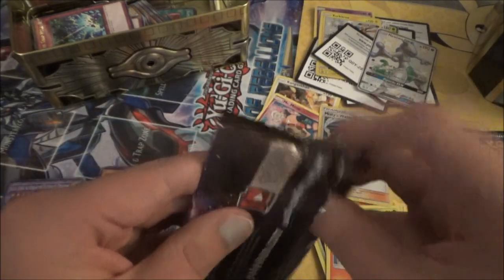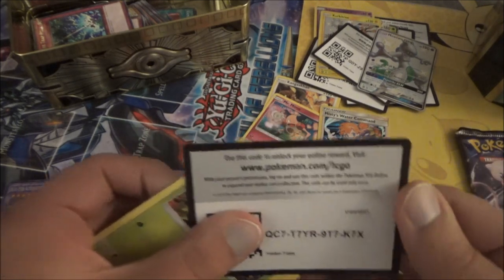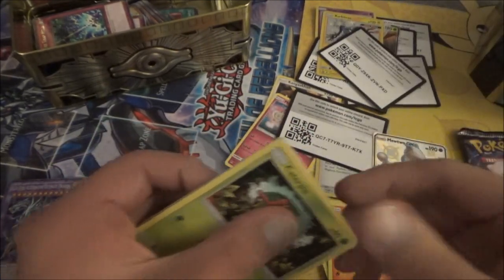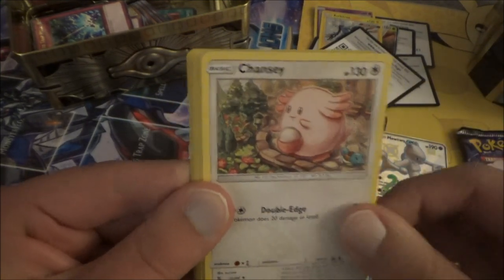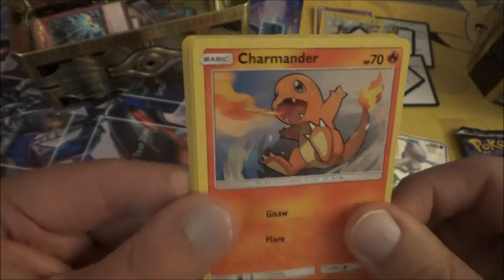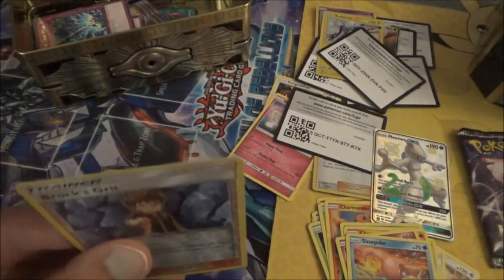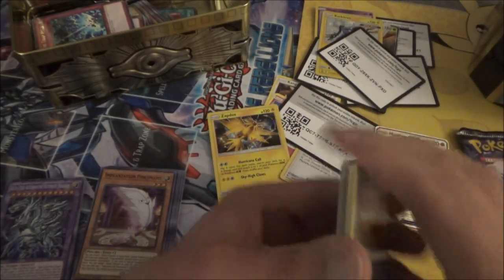Now we have a Mew pack — that is neat though, we pulled Shiny Mewtwo. Grass Energy, Misty's Cerulean City Gym, Chansey, Giovanni's Exile, Caterpie, Paras, Squirtle, Clefairy, Slowpoke, a holo Brock's Grit, and a Zapdos holo — cool!